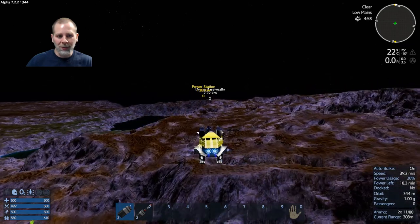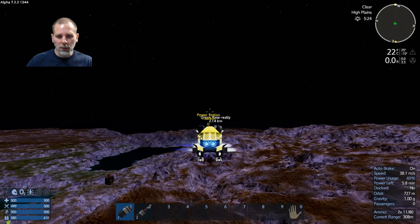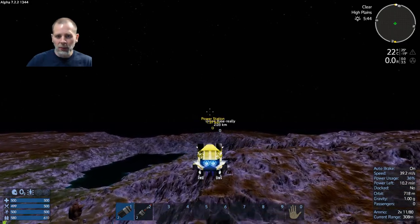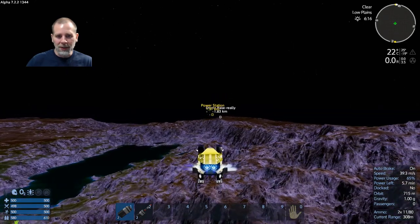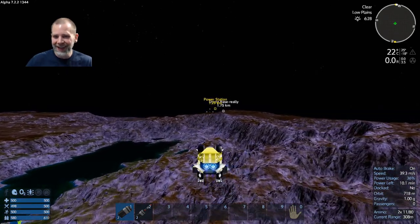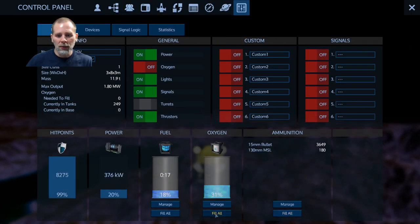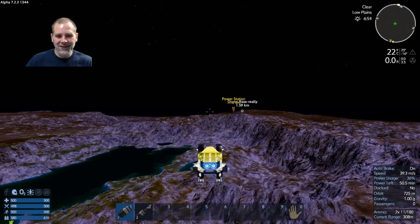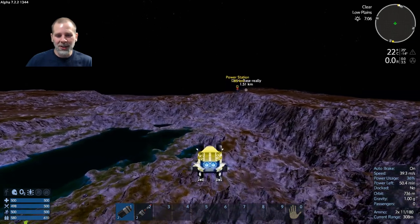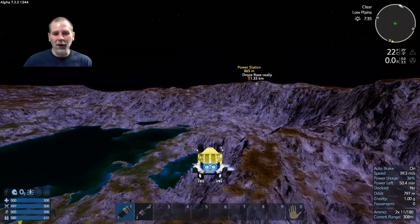It's funny because my side-to-side is now faster because I've got double thrusters there, but my forward, back, and lift are still slow. I should fill up the fuel too — don't want to run out of fuel in the middle of combat. That's a pro tip.